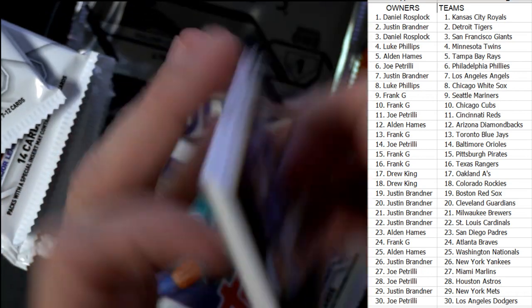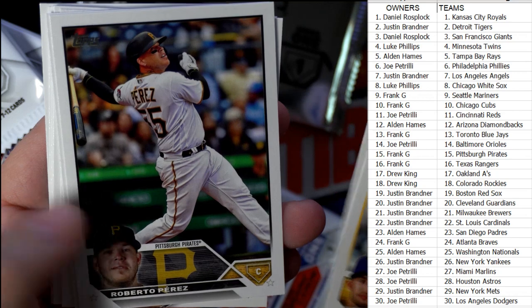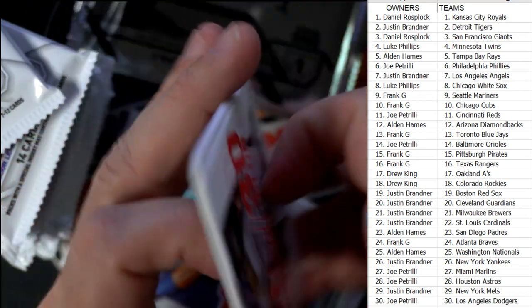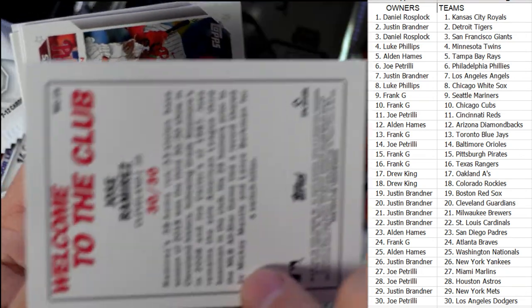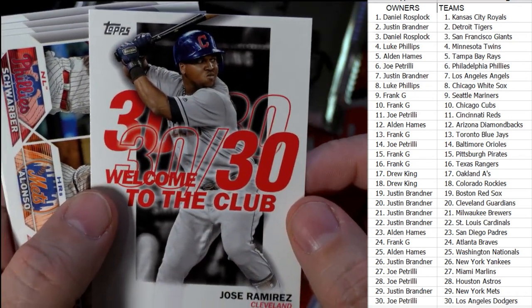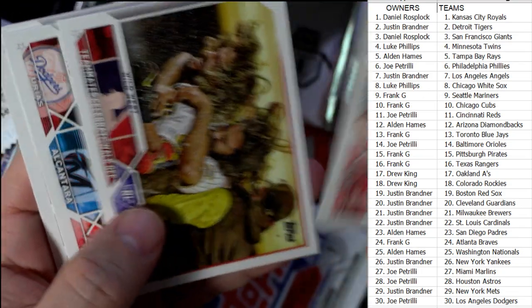Friendly Collectibles dot com is moving, and here is the 30-30 club card. These have all kinds of parallels too — this is not one of the parallels, this is the base. But these come in a bunch of different parallel versions, and if you get the parallels of these, it's big money on eBay right now.